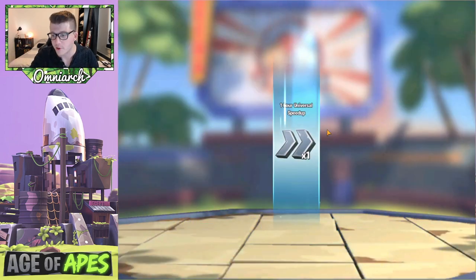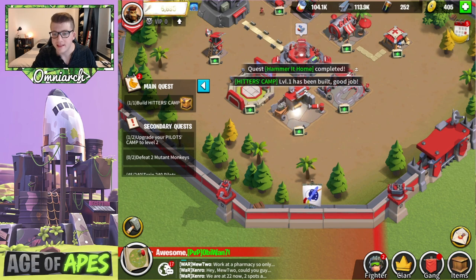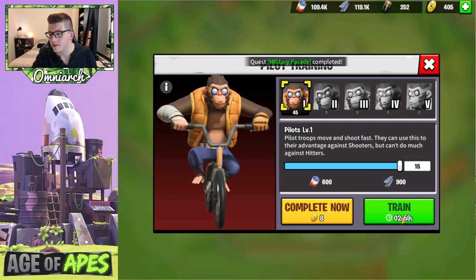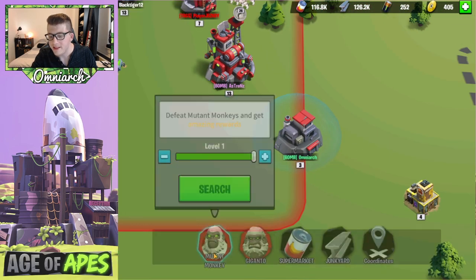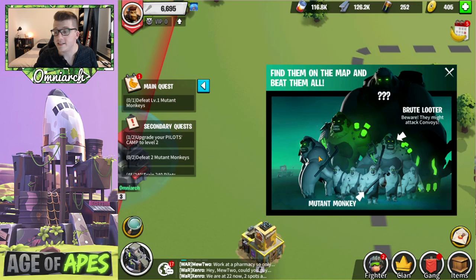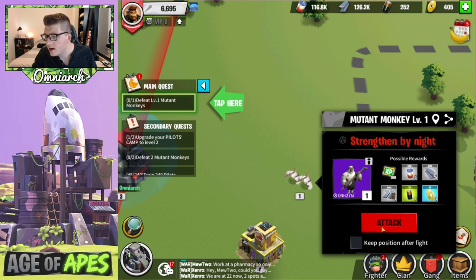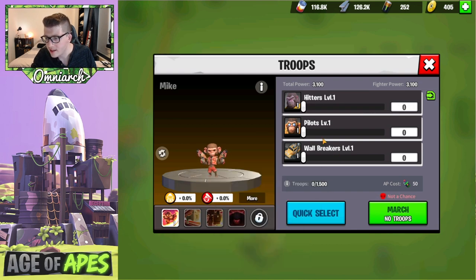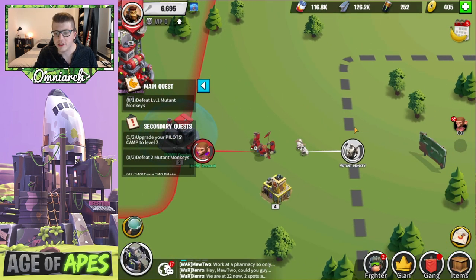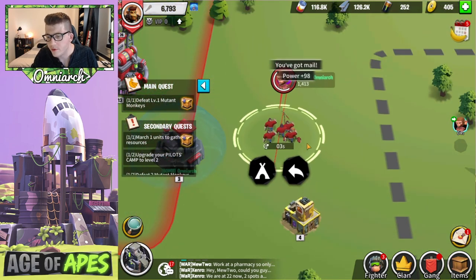Anything we get right now is something we need since this account is brand new. We got a one-hour universal speed-up. Let's build the Hitters Camp — hitters are another unit type in this game. We'll train some hitters and some pilots as well. Next we need to defeat a level one mutant, so here we start fighting some PvE content — mutant monkeys. There are different kinds: mutant monkeys you can just go fight, Brute Looters which are more powerful, and there's a big question mark enemy too. Let's go ahead and attack.